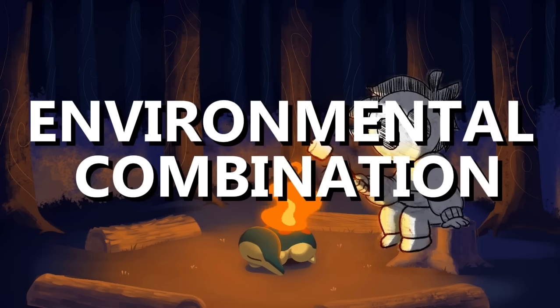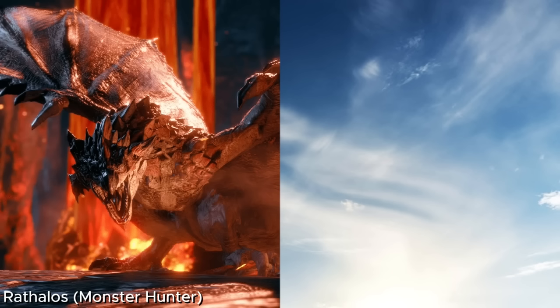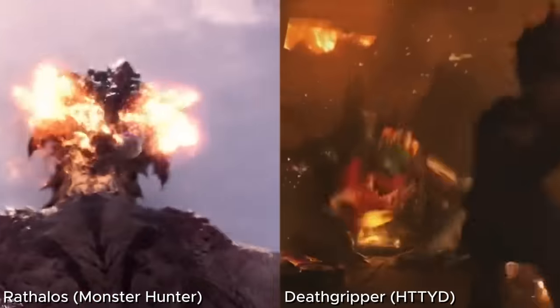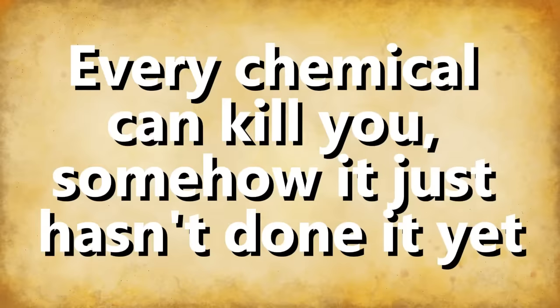If too many chemicals seem too fancy, you can opt for an environmental combination instead. Your creature only needs to store one substance that would ignite with whatever is in the area — like reactive rocks, chemical-rich plants, other monster substances, or even the air itself. Rathalos from Monster Hunter and the Death Grippers from How to Train Your Dragon have a powder and an acid respectively that ignite when in contact with the air. And as the Death Grippers have shown, your chemical need not be single-purpose or harmless — just because a chemical is inflammable by itself doesn't mean it can't mess you up.